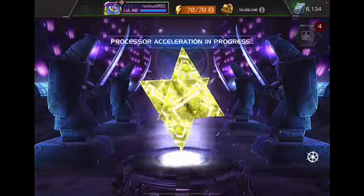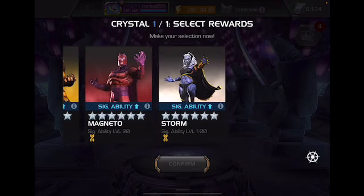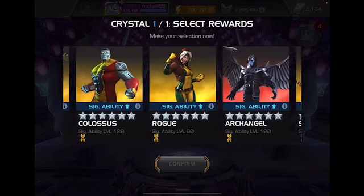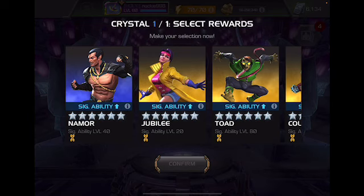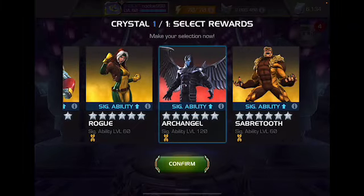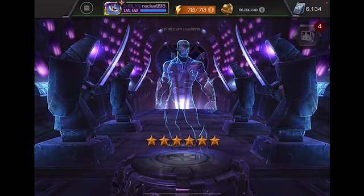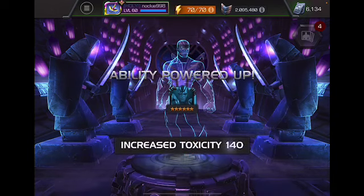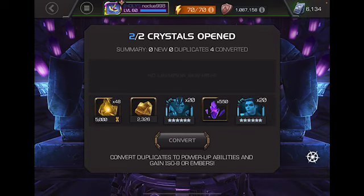Let's go with the second mutant crystal, still hoping to get Sauron. As you can see I've gotten no new champions yet, and I still don't. We don't have to worry about awakening any champion so it's basically just adding 26 into one of them. I'm going to go with Archangel — he's a champion I'm looking to eventually bring up to rank five. I definitely use him in map eight in the path I'm assigned, so bringing him up to rank five would definitely help with alliance quest.